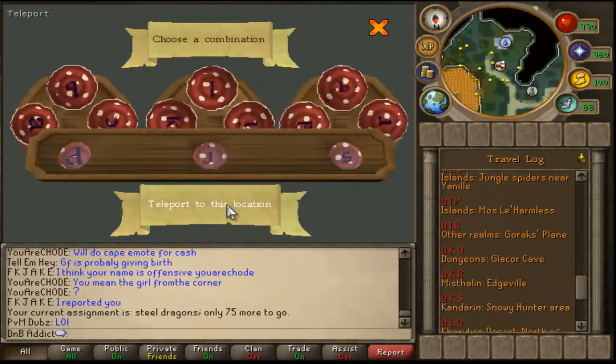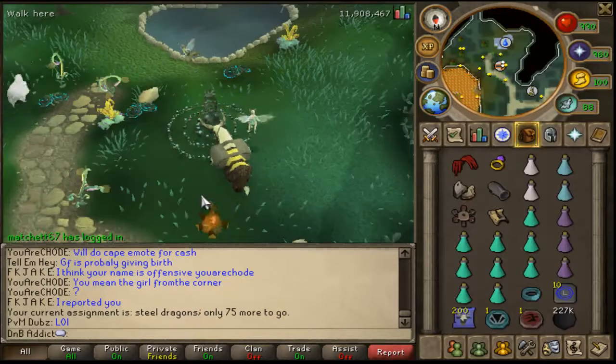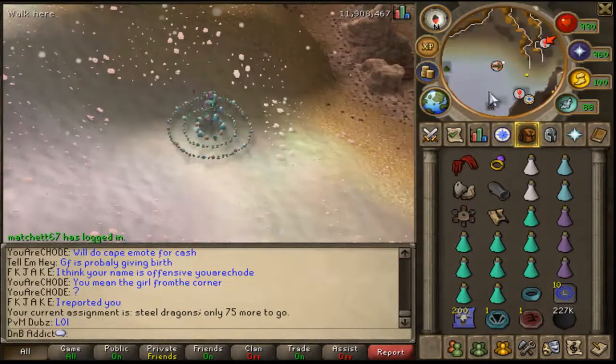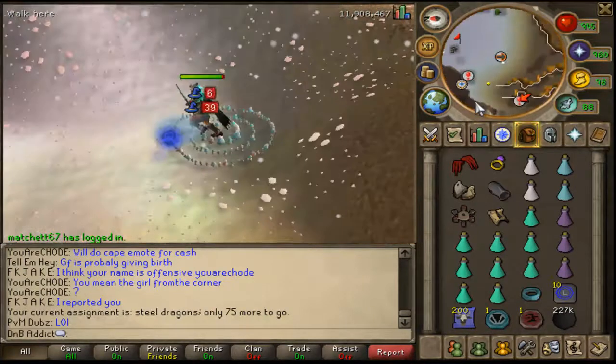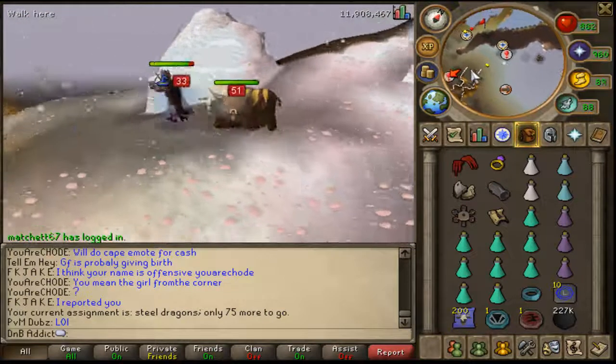You want to enter the combination DKS into your fairy ring and this will take you to the top of a mountain in Relica. If you're familiar with Ice Strykewyrms, you will use that code a lot whilst on Ice Strykewyrm tasks.